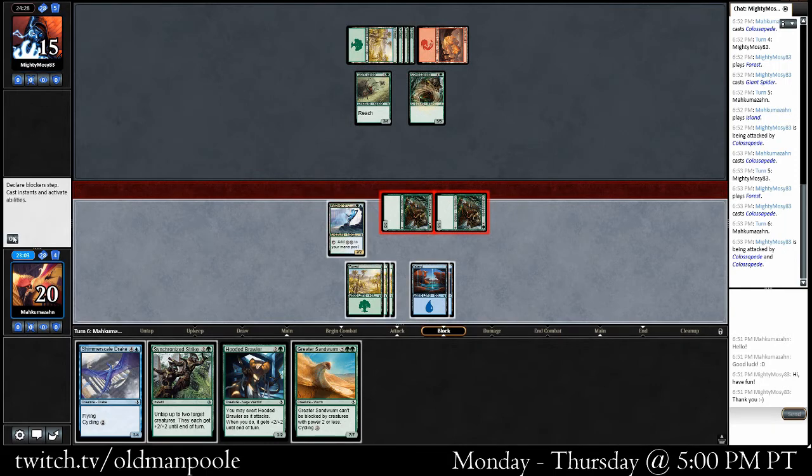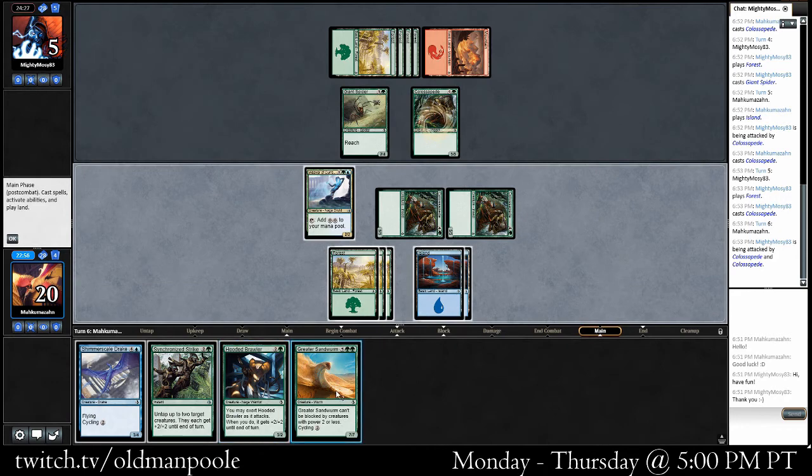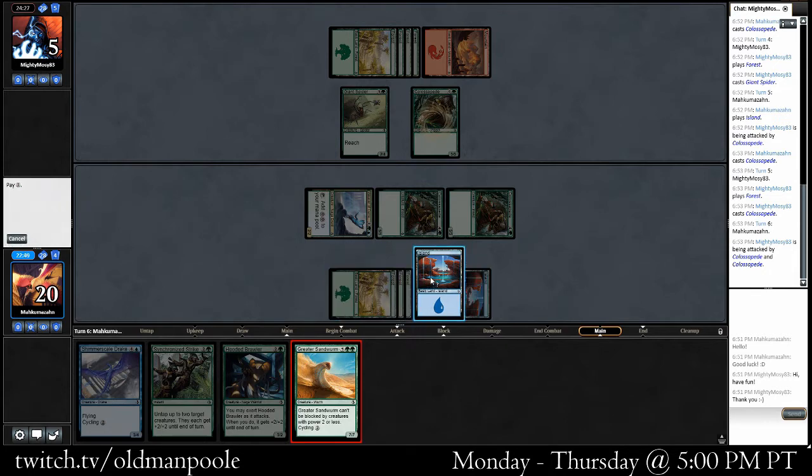No blocks. Wow. No blocks — we almost can kill my opponent, not quite. Take him to one. That's crazy. He's secretly running Dusk to Dawn. Well, Greater Sandworm seems pretty good.